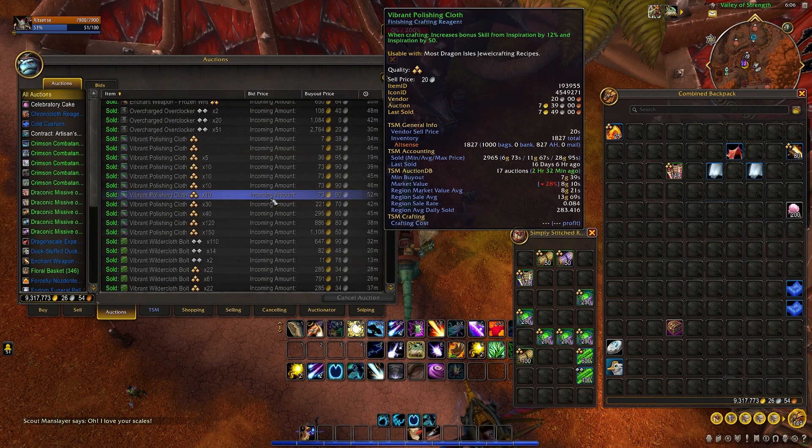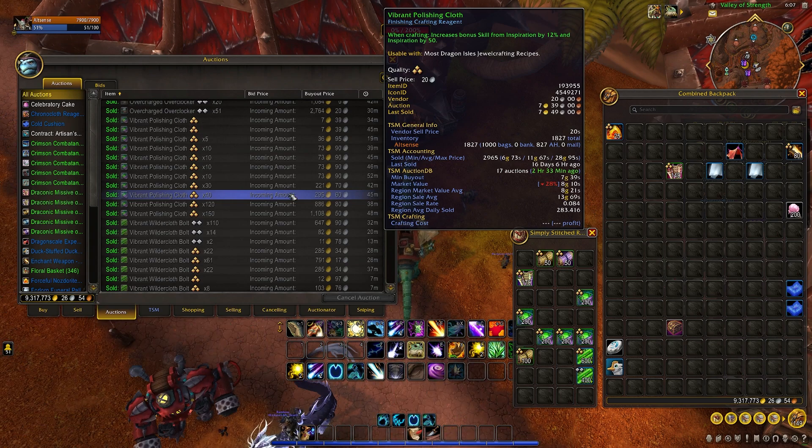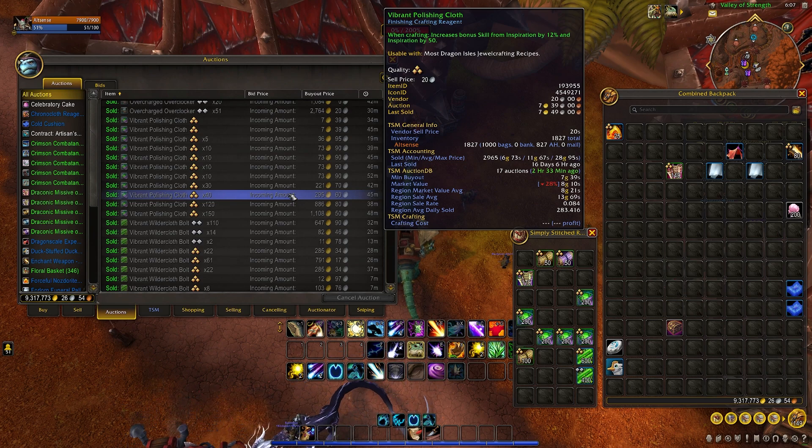Another great example is the polishing cloth — it states that only 283 are sold per day, and I am just not a believer of that. There have been many cases where people come into Twitch chat and say they've avoided an item due to its sale rate or average daily sold. Just don't use those numbers literally. Use them to compare things, but don't take them literal.